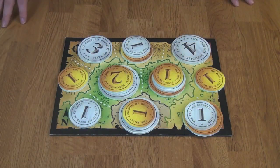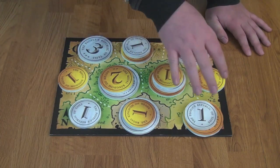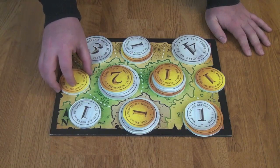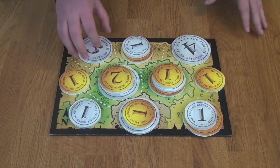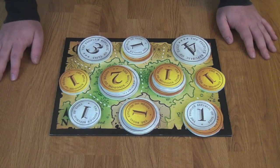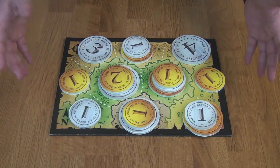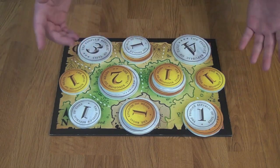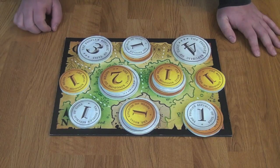Here we can see a simulated end-game condition for Coin Age. There are two ways for the game to end: either each one of the areas has a coin placed in it and the last placement immediately ends the game, or a player plays their last coin overall with no more in their supply, which also immediately ends the game. Scoring is relatively simple — you score based on the face value of your coins that control regions.